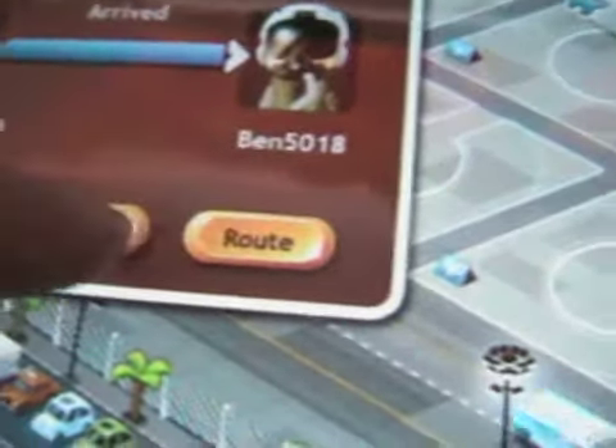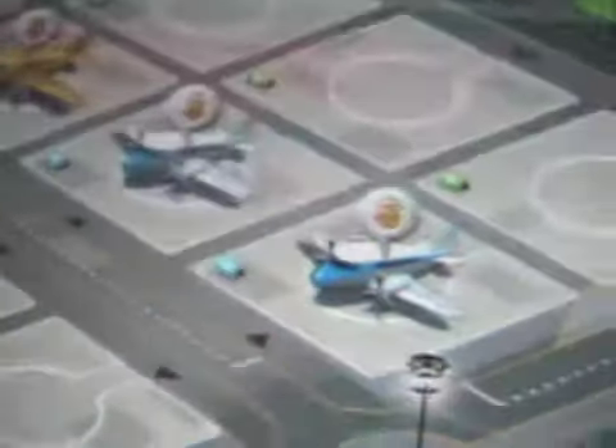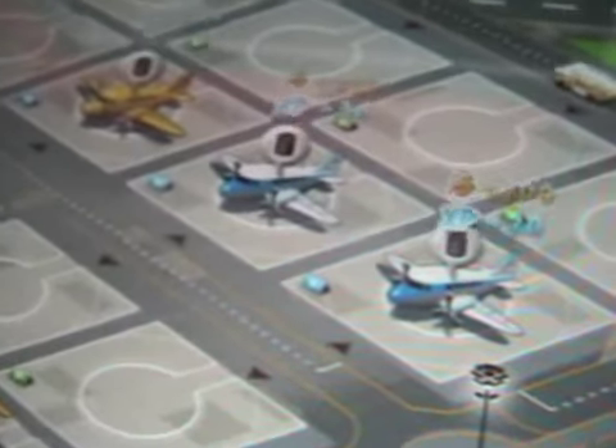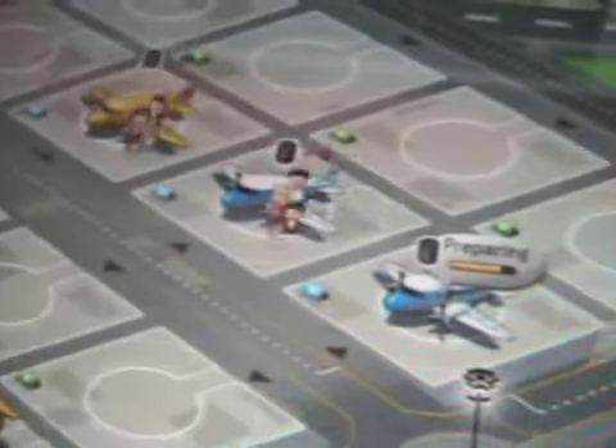If we click on the arrive and then click view, we can go to our plane. So here are a couple of my planes at my friend's airport. Just click on them to earn some money and XP. Then you've got to refuel them.